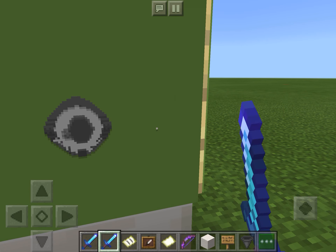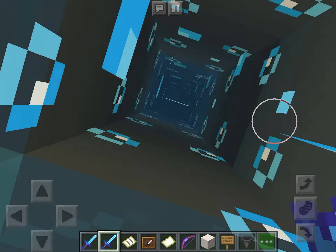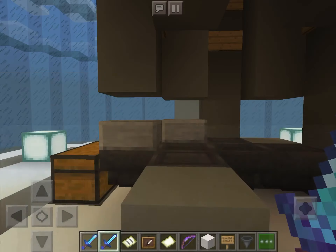I'm Trent Vision and I'm going to be showing you one of my bases that I've created in Creative World. The entrance is right here and then there's nothing under here.